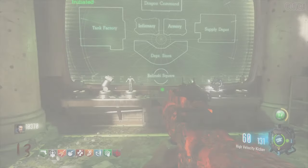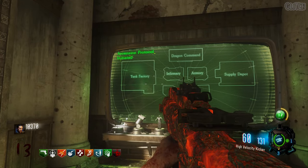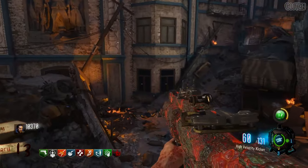Now with all six trophies, interact with this command council to begin their challenges. The order of five of these challenges will be different every game, so I'm just going to go through each one starting from left to right. Also, with the start of each challenge, you'll have an infinite amount of zombie spawns, so just keep that in mind.